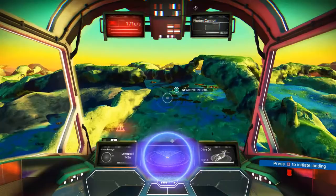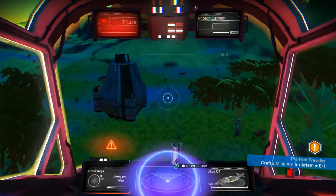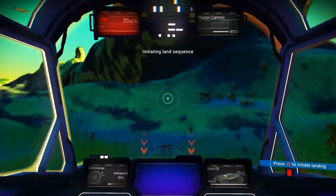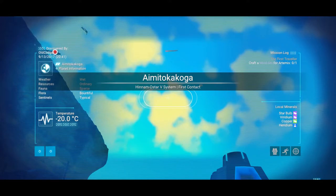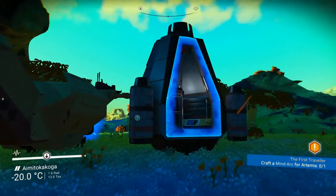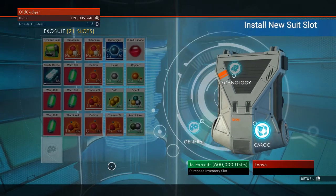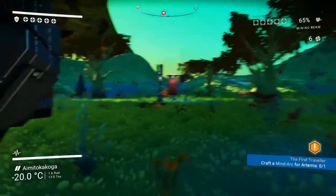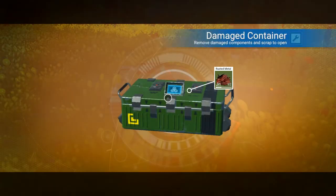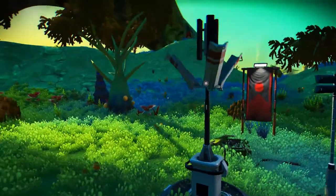I'm going to have to land here — I can still get more cargo slots, and now they cost 600k a pop. This is a flush, flourishing planet — typical. It's got star bulbs, which is a good indication, and the weather should be reasonably good. The max cargo is 25 slots, I think — 600k each. Let's do a walkabout on two feet.